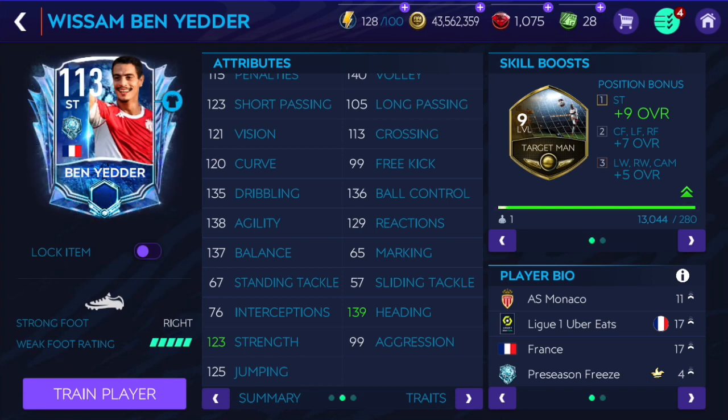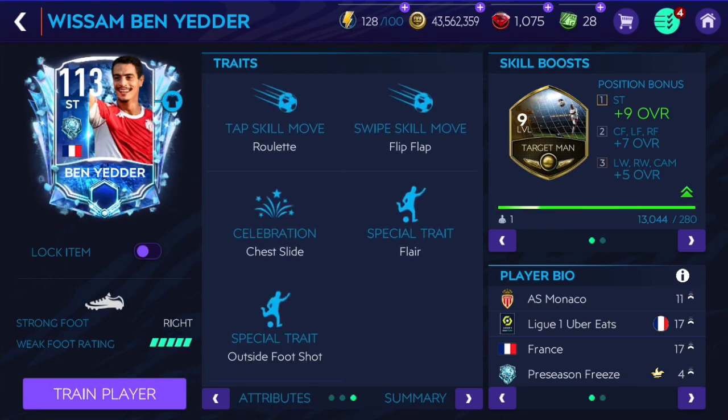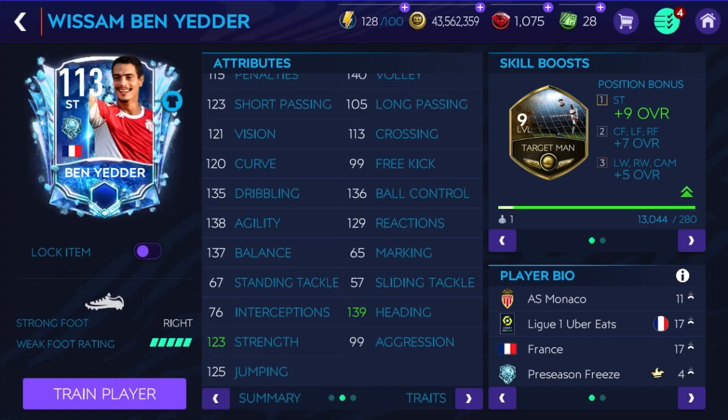He's got 138 agility, 137 balance, 136 ball control, 129 reactions, 139 heading, and 125 jumping - which is interesting because he's only 5'7 tall - plus 123 strength. He has high/medium work rates, five-star skill moves and flair, as well as outside foot shot trait. So it's going to be interesting to play with him. Let's get into the head-to-head gameplay and VS Attack and see how he plays.